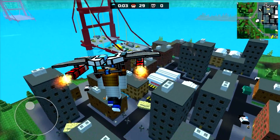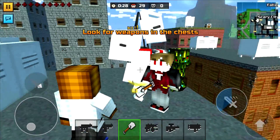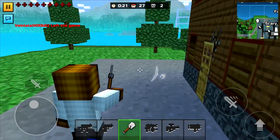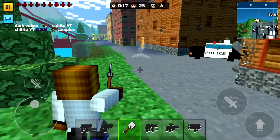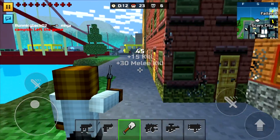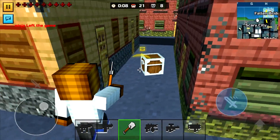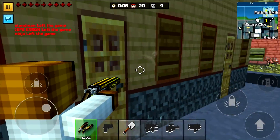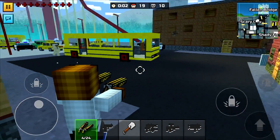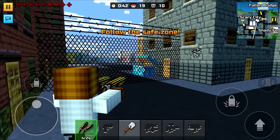That chest right there seems really good. No one has a gun — we're gonna pickaxe this guy to death. This thing is strong, either that or he was really low. What was going on there? Everyone had the same exact idea as me. Whoever got the gun right there had to have gotten a lot of kills.